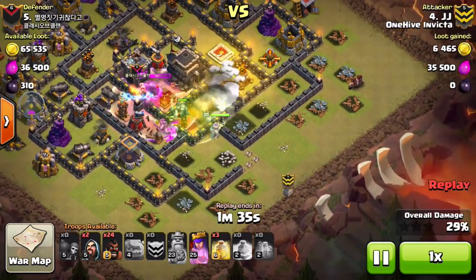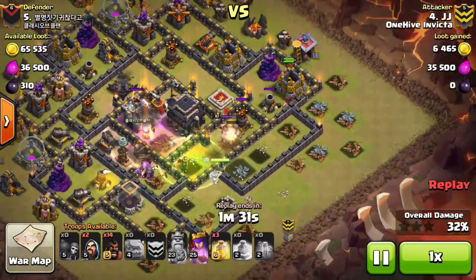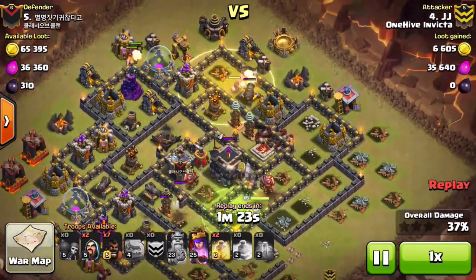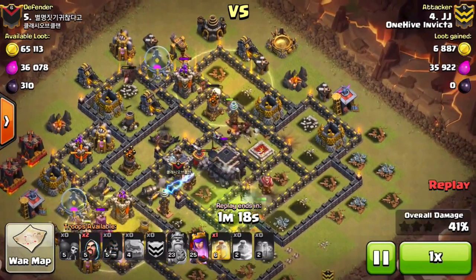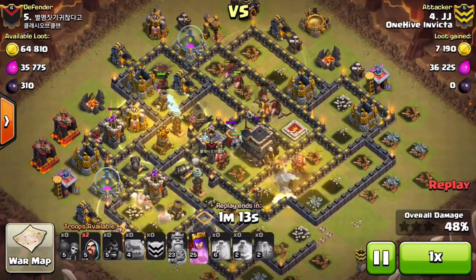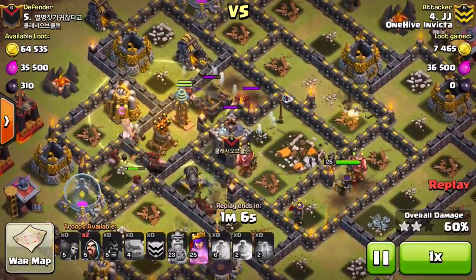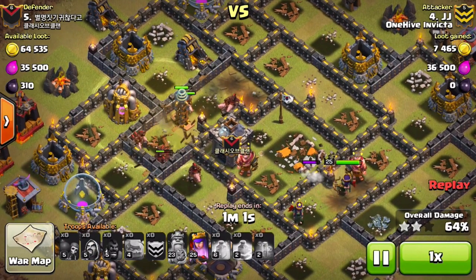One of the golems strays off to the air defense and gets both bombs on that side taken care of — very nice to be able to get that on the way to the queen. Then his surgical hogs come in. He very smartly places the heal up there because he knows there's a lot of high HP buildings and defenses up there. He's healing where his hogs are going, not necessarily where they are right now. So this group of hogs gets sacrificially offered up, but not enough of them died to really affect the raid.